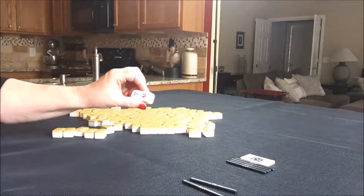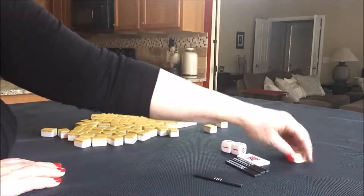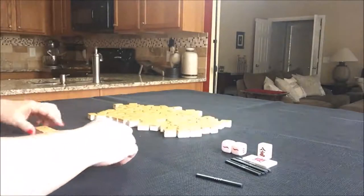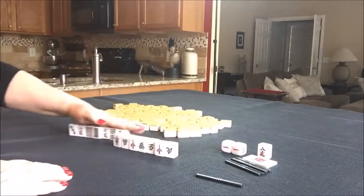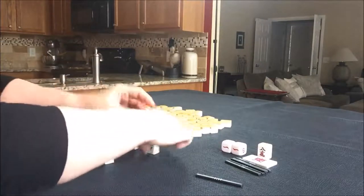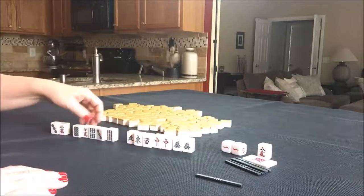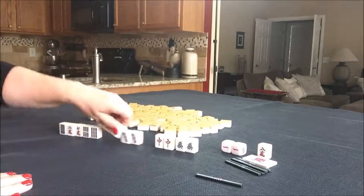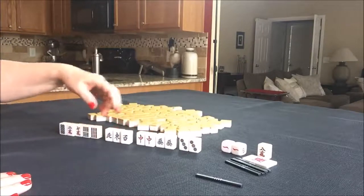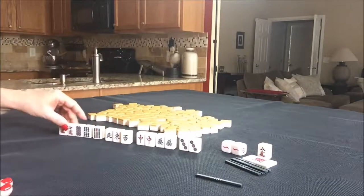This time we roll a nine — east seat, so we're dealer and get 14 tiles to start. It's east round. Nine crack is Dora. Look at all these honors! We could pung here. I would go for honors. Let's block it out: one, two, three, four blocks. Every honor tile is isolated though.